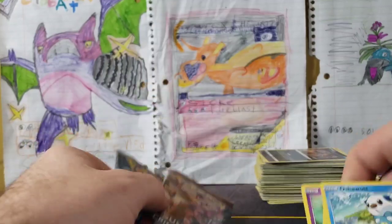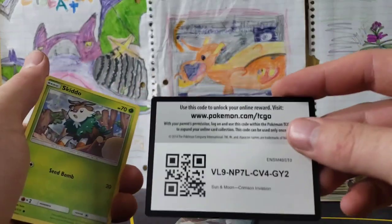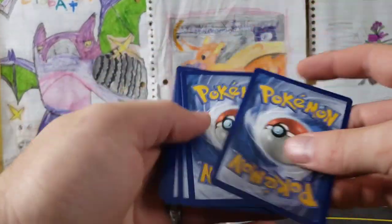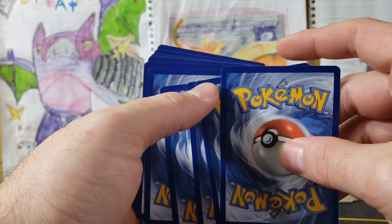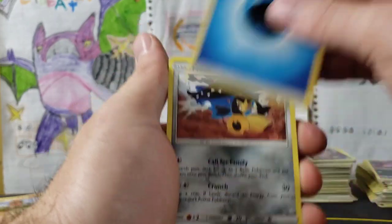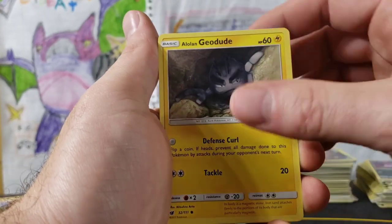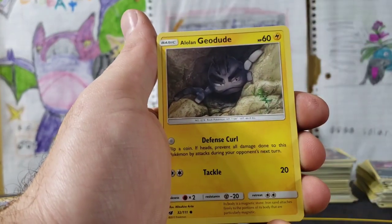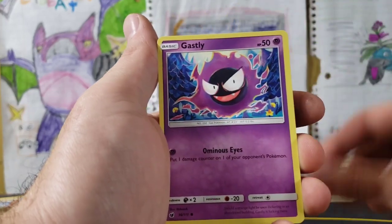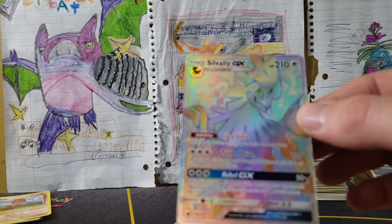We've got Crimson Invasion and Burning Shadows. We'll open Crimson Invasion first because we've got a ton of hits on those. Four from the back — that back card is a Gem Mint 10. Water Energy, Mawile, Counter Energy, Guzzlord, Skiddo, Weedle, Alolan Geodude — so weird being an Electric — Aron, Gastly, Salandit, and a Sylveon GX Hyper Rare!